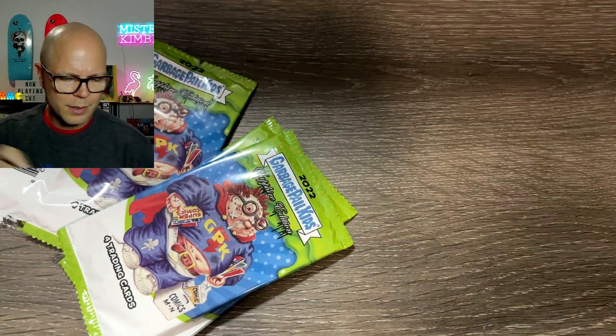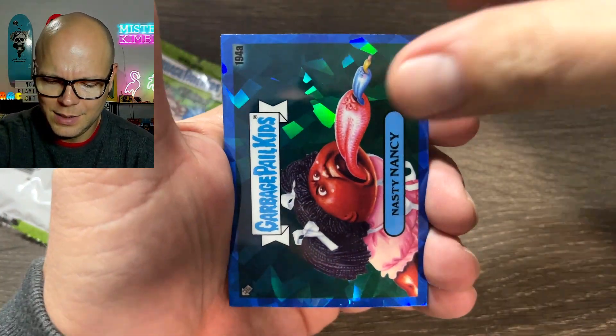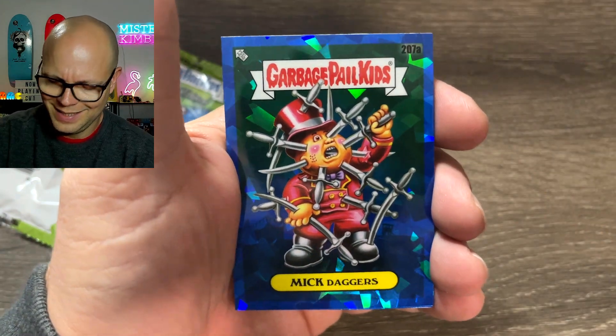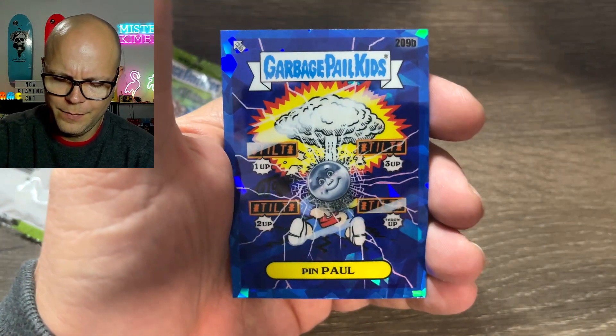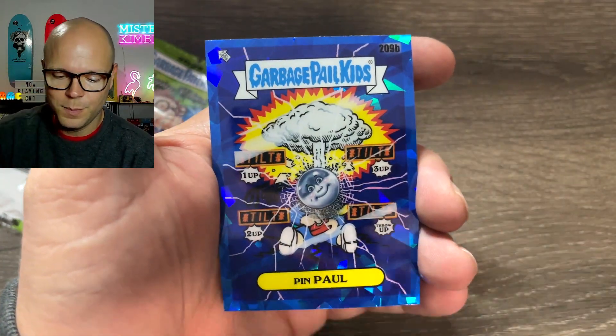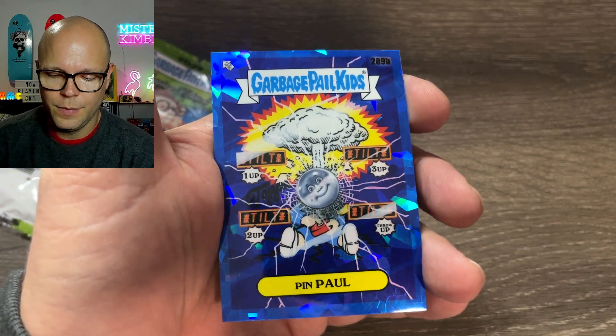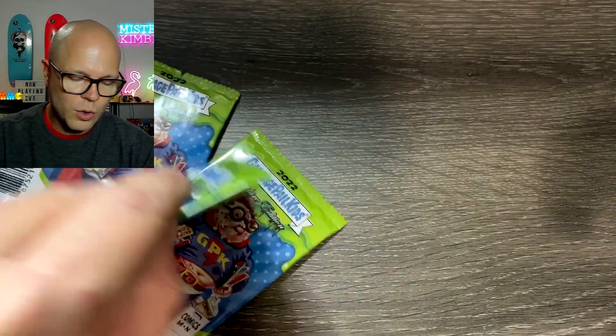Can we get a three-hit box? Not so far. Nasty Nancy, Mick Daggers, Johnny One Note, Pin Paw. I'm not going to lie — this actually looks better than the C5 card. Nice looking card right here. Two more packs, everybody.